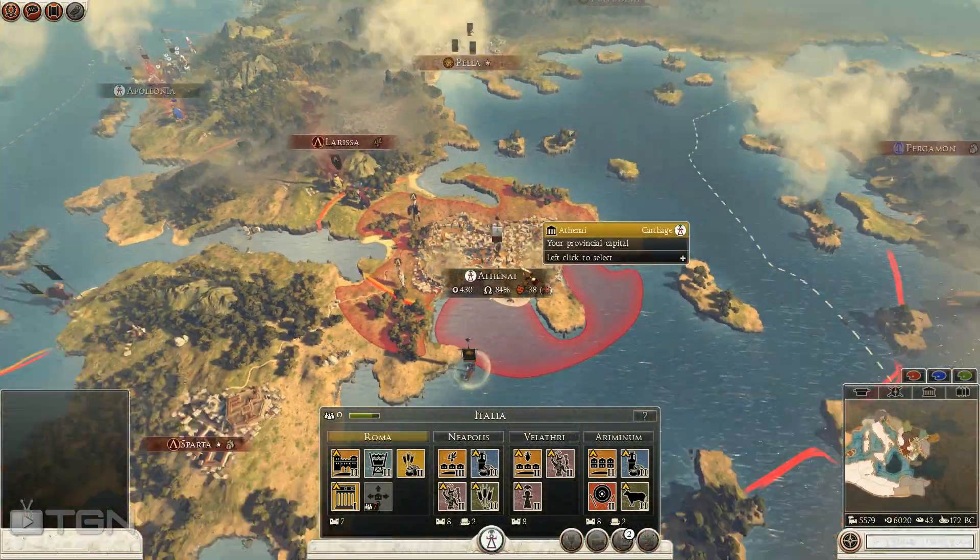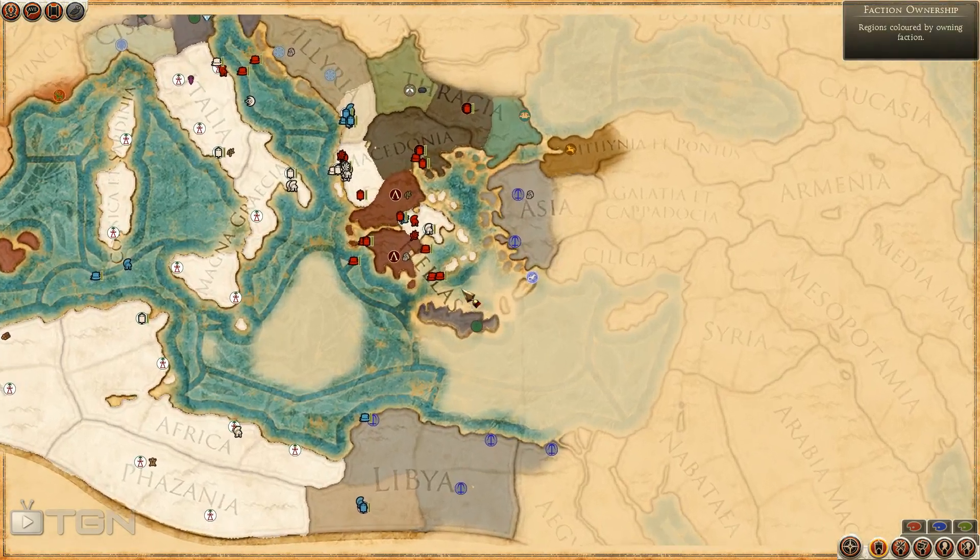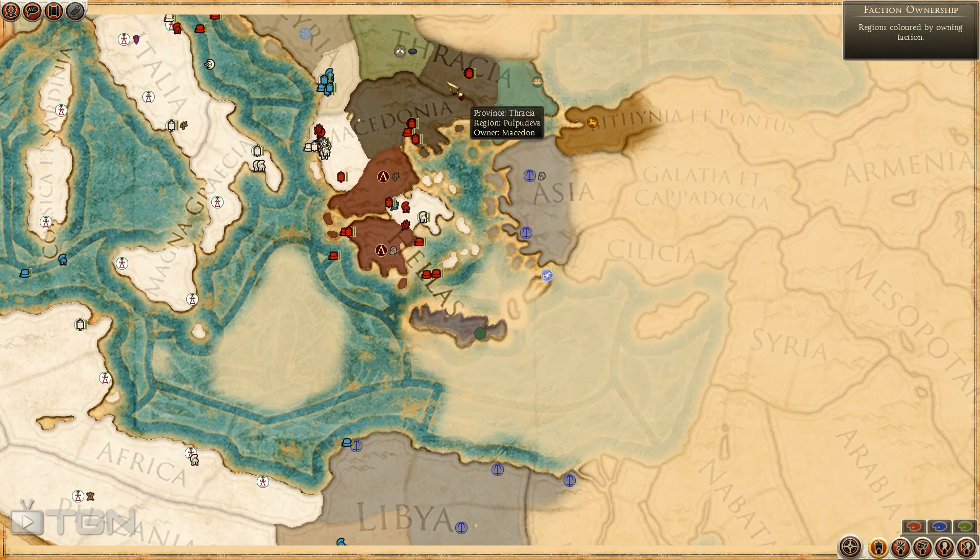Let's take a look at the overall situation again on the campaign map. Athens is under our control. Macedon still has... wow, the Seleucids - do they ever have some influence! They are all the way out into Asia Minor. Going after the Macedonians is not going to be too hard - they've just got these two original provinces. Sparta only in control of Larissa and Sparta itself. I'm thinking about raising an army down here in North Africa, maybe two, to go after the Seleucids.